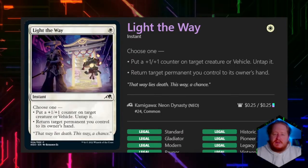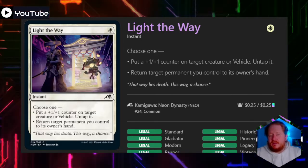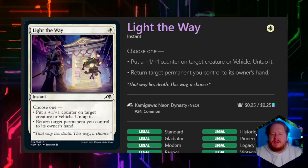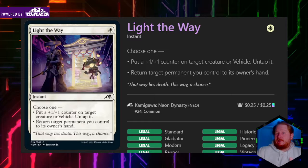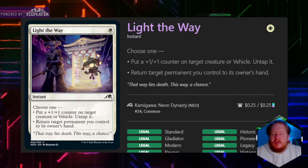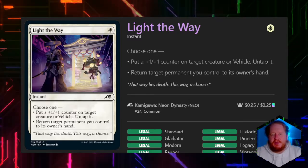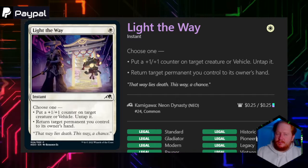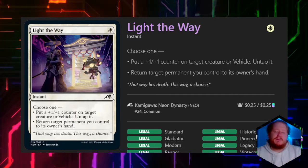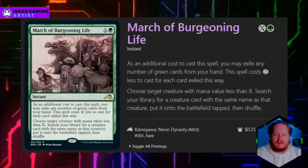Like the Way is a modular spell. It can put a 1/1 counter on a creature or vehicle and untap it, which is kind of like pseudo-vigilance and can surprise opponents — though less so when it's in your command zone. It can also return a permanent you control to your owner's hand, so it's a rescue spell — a soft blink spell. It's okay, but something like Ephemerate where you don't have to pay to recast what you're returning will be better in most cases.